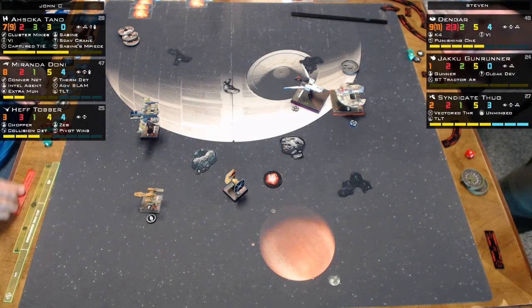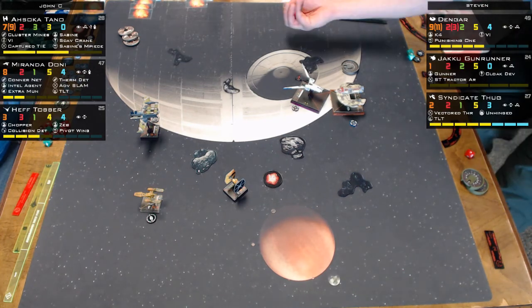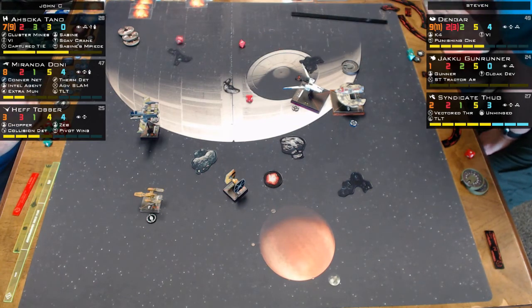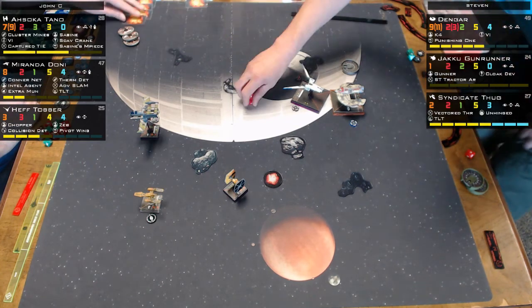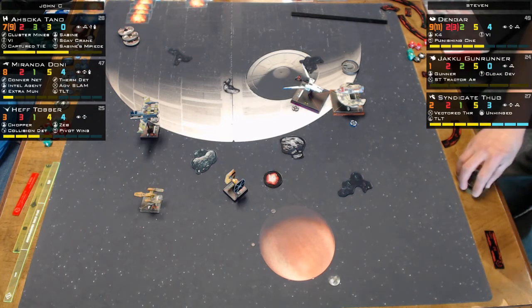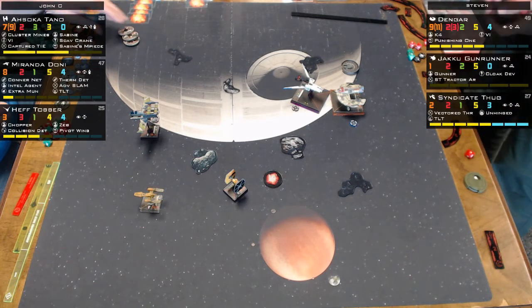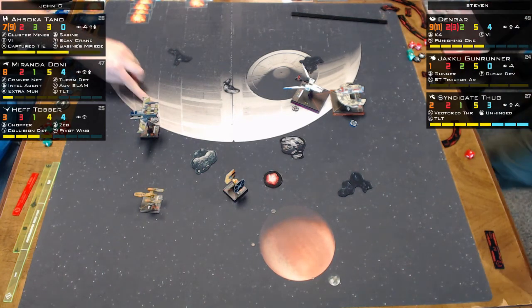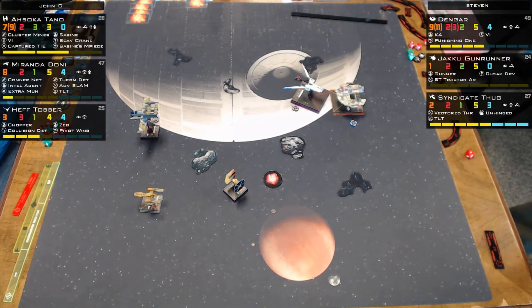They redo Heff and Dengar's attacks because Heff's ability was forgotten. Dengar gets to fire back since Heff fires on him. Miranda may die this turn from the TLT combined with Dengar's return fire.